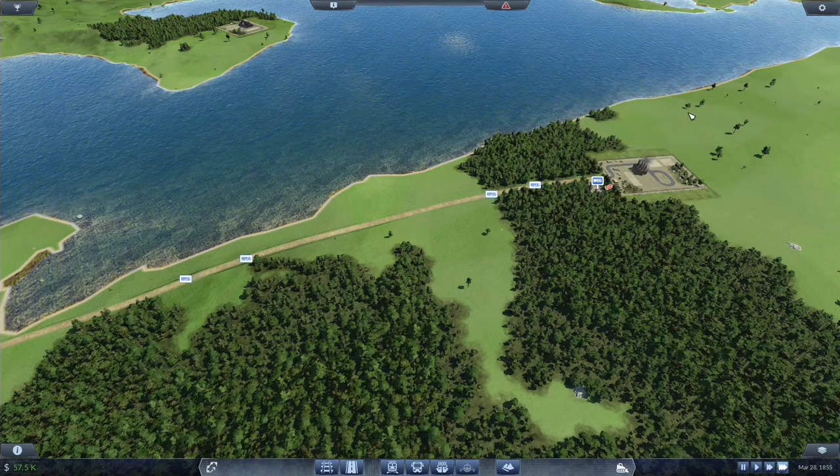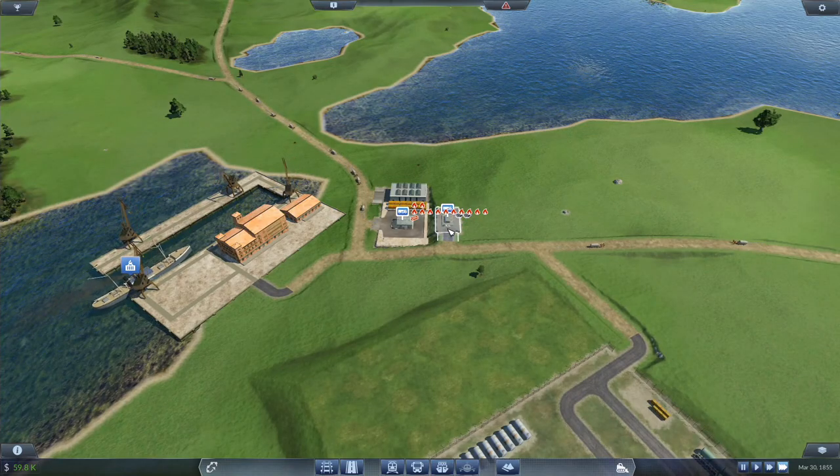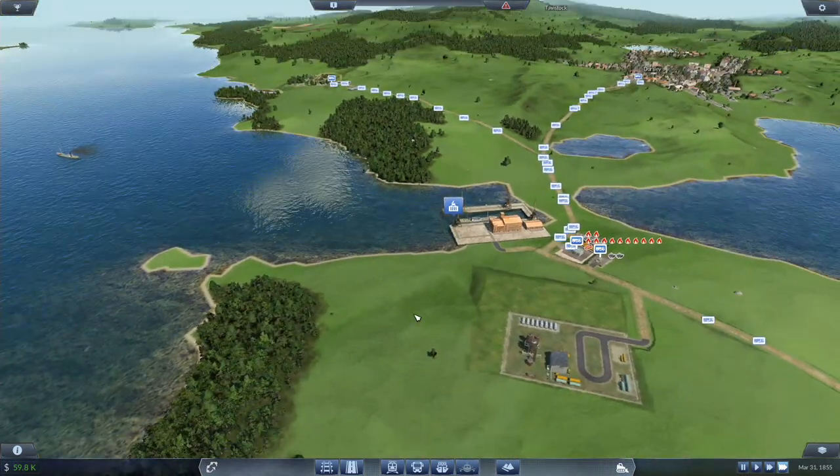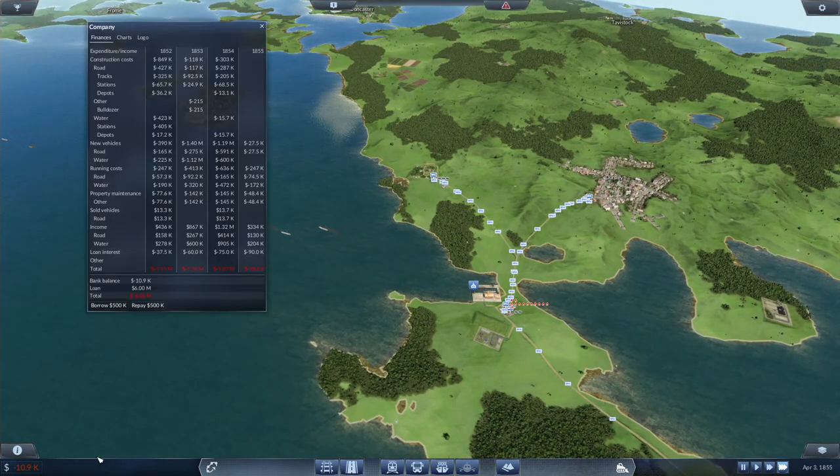A collection of 128, limit of 400. We have 59.8k in the bank, down to 11.9k. We spent 27.5k in new vehicles. We have over 100k in income of profit, property maintenance is 48k for now, loan interest 90k.